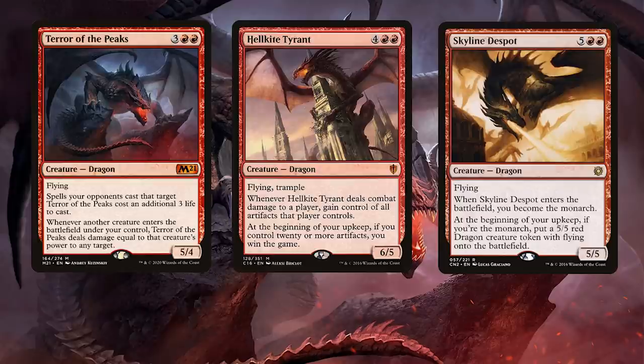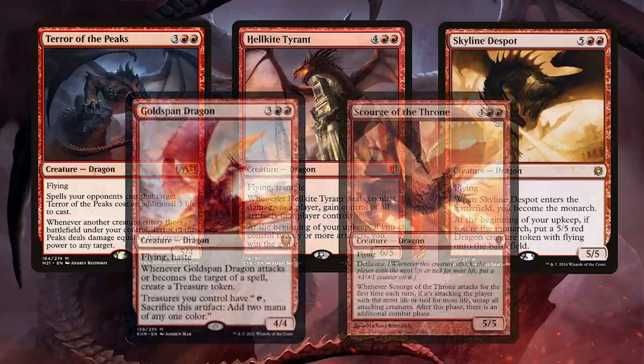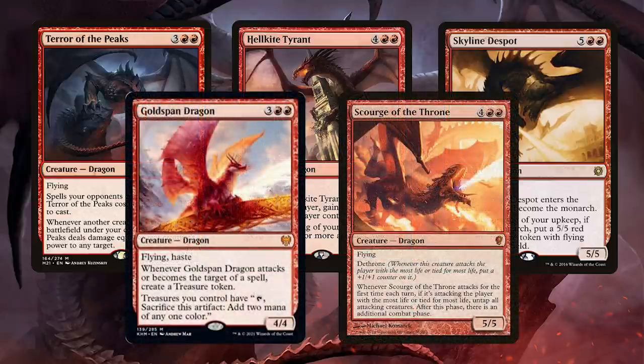Terror of the Peaks — put it into play, then cheat more dragons in and deal a ton of damage. Hellkite Tyrant can come out of nowhere stealing a ton of different artifacts, and remember you're creating a bajillion treasure tokens, so Hellkite Tyrant might just win the game with its other ability. Skyline Despot gives you card draw — rare in red — and also gives you more dragons. Gold Span Dragon is brand new and synergizes really well with treasure. Scourge of the Throne gets you an extra combat, letting dwarves create more treasure to get more dragons.